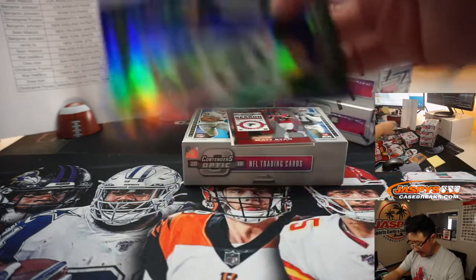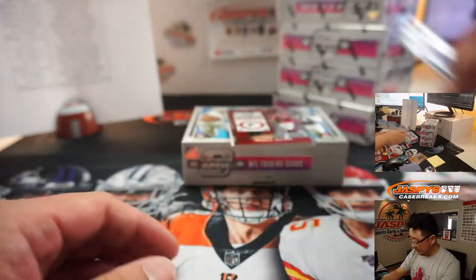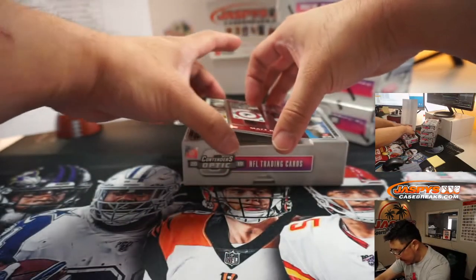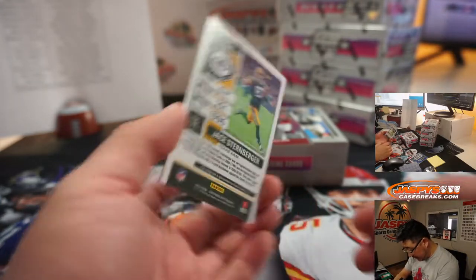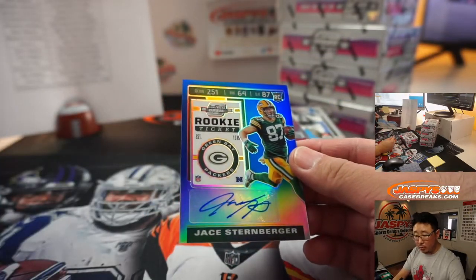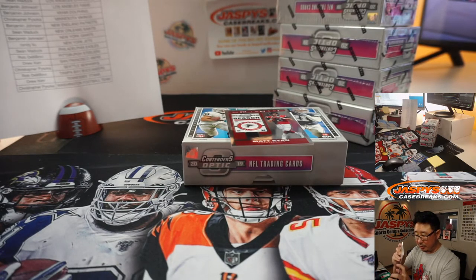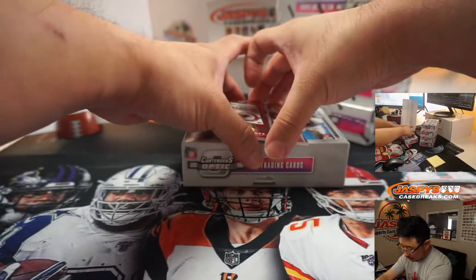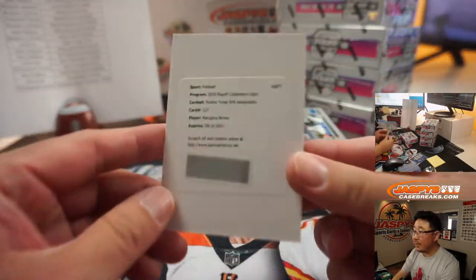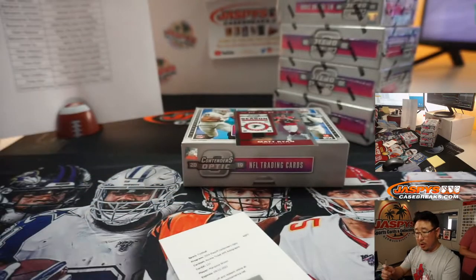And we got Sam Darnold Blue — that'll be for Randy and the Jets, numbered to 99. Now, hits behind Matt Ryan: it's Jace Sternberger, 25 out of 75, Blue — James and the Packers. I think that might be some new guy mojo there. And the redemption is going to be Marquise Brown, rookie ticket RPS — Baltimore. Drew Kerr with the Purple Birds.